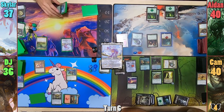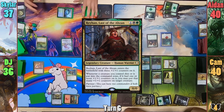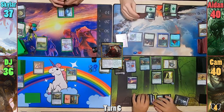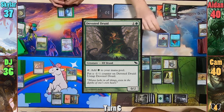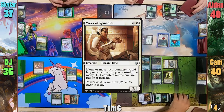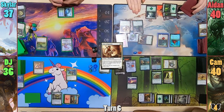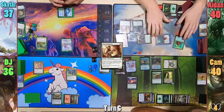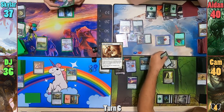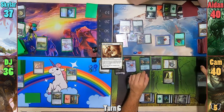Aiden draws but can't seem to find his lands. He returns to his commander, then drops Devoted Druid. We then see the Druid's best friend in the whole world — Vizier of Remedies — hitting the field, and Aiden is threatening infinite green mana. Heading to combat, he swings Gave at Cam, who blocks with his Elder and sacrifices it before damage is dealt, going to find a basic and gaining an experience counter. Aiden then passes.